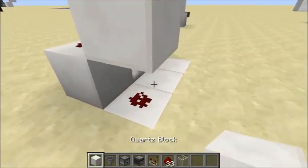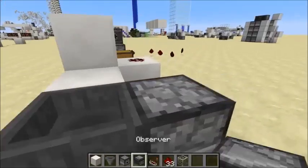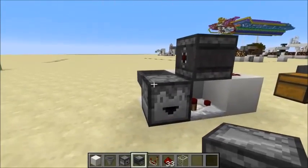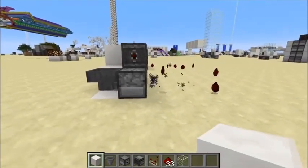Then you separate the two and you put a hopper there and a block there, and then an observer there, and that's it. As you can see, that works.